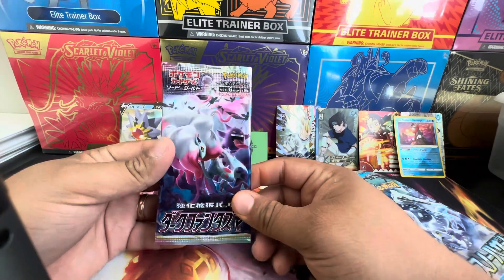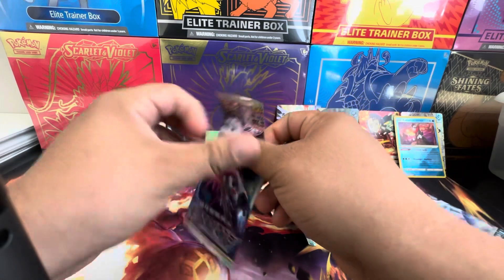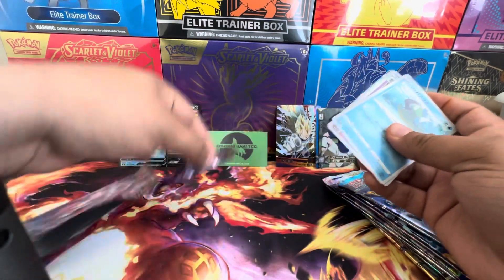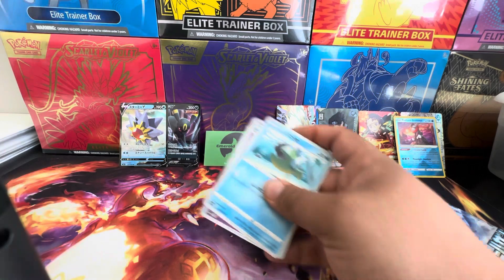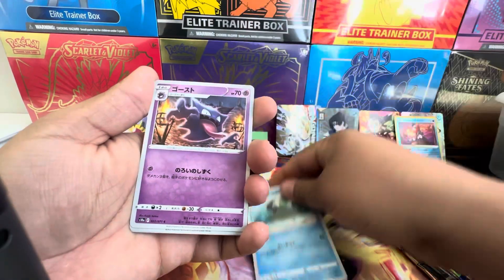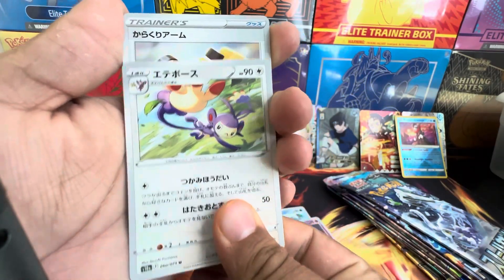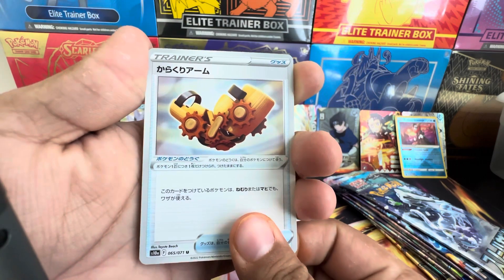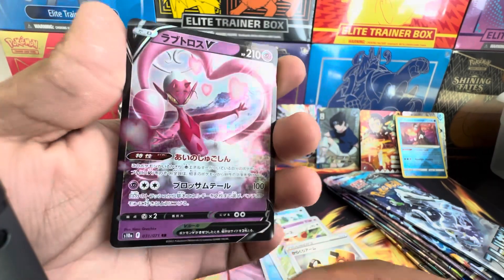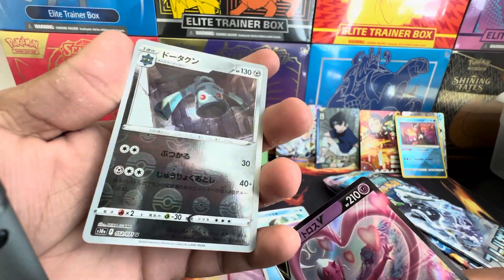Okay, this one is Dark Phantasma. Basculine, Haunter, Palm, and then Gear. Oh, Enamorous. And reverse Bronzor.